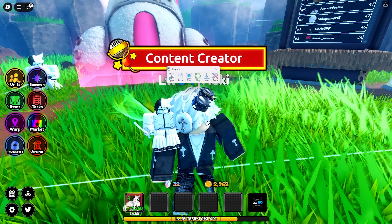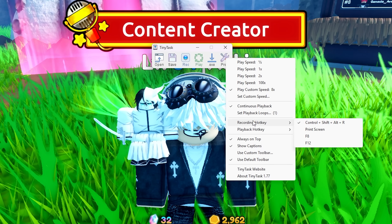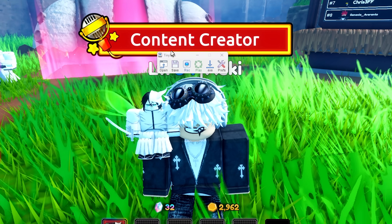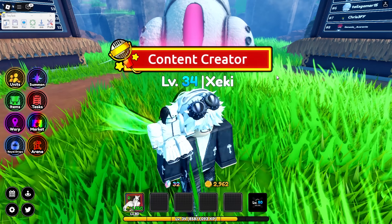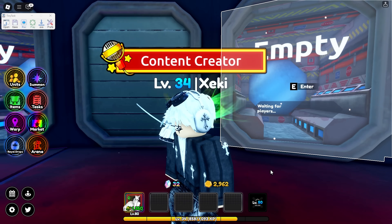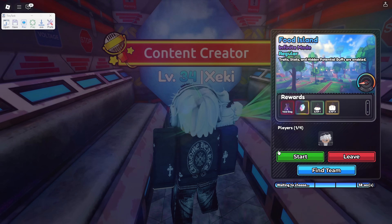In TinyTask, set your preferences to whatever speed you want. Continuous playback should be ticked. Recording hotkey is Ctrl+Shift+R because I have free cam. Playback hotkey is F8. Put TinyTask to the side so it doesn't get in the way of the macro. Have your best unit in the first slot. I might post the macro link in the description.